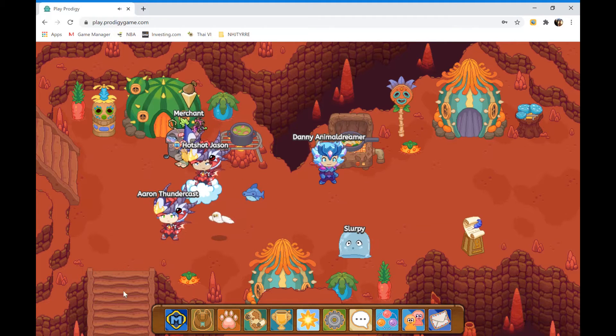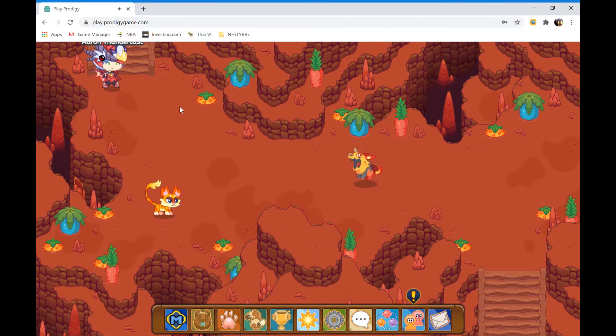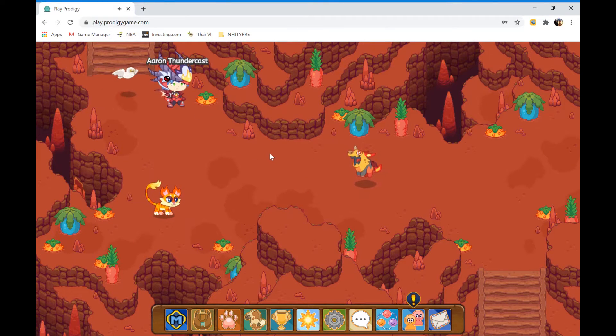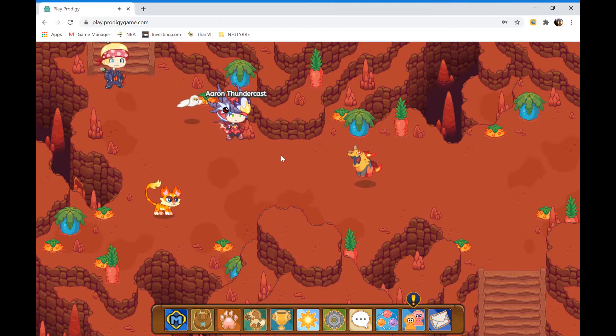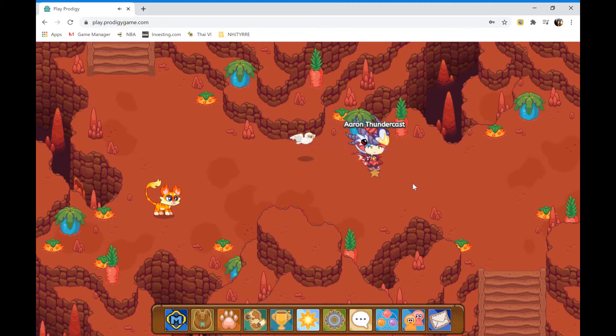Now we have to head down the stairs and battle one of these monsters. Let's battle it right now and enter it. Now I've already won the battle with that monster. Let's move on down the stairs.